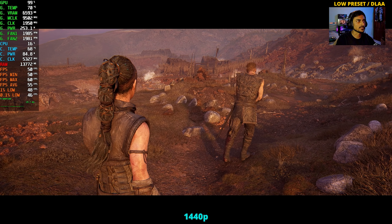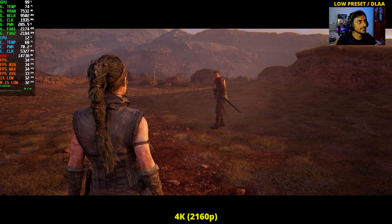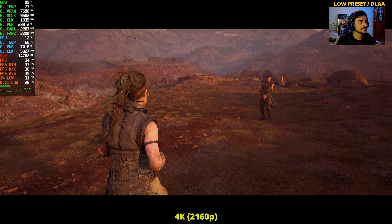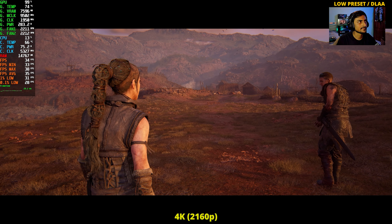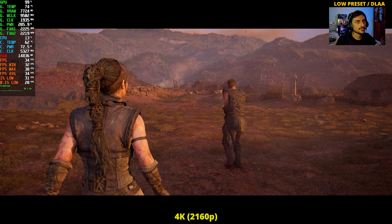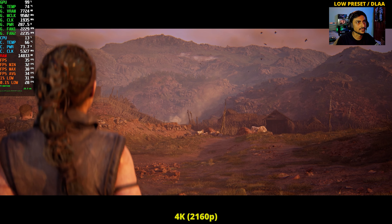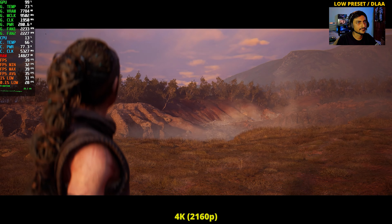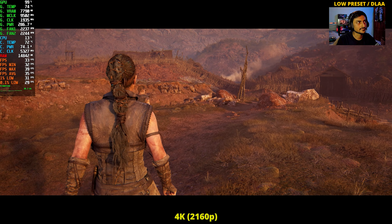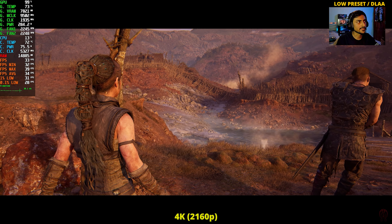At 4K now with DLAA enabled at low preset to start off — 30 FPS. Can't expect more from this GPU at 4K. So pretty much 35 FPS average, going to drop to around 30 as we move further ahead. The game looks way more beautiful at 4K. The smoke effects without DLSS still look pretty good even on low. We'll turn on DLSS after this. 34 FPS average right there.